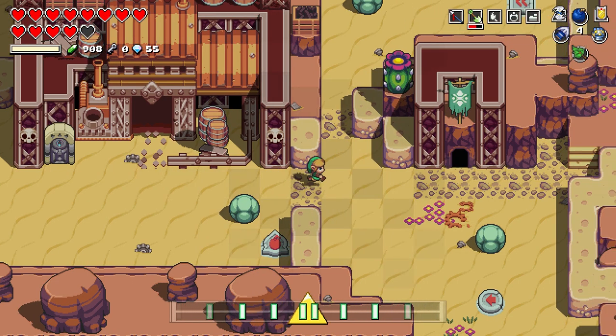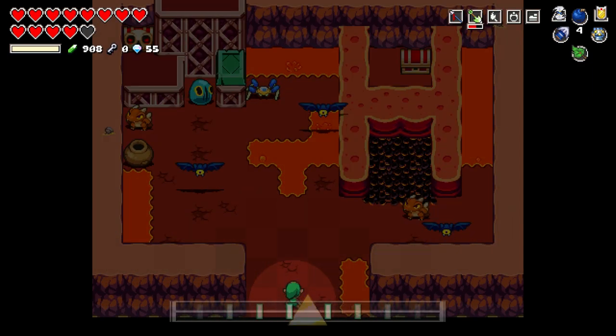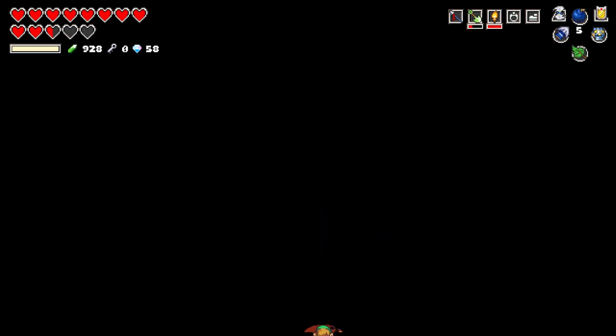You're going to need a shovel, and what you're looking for is these banners in the desert right outside of the dungeon. Go inside — each of them has a chest, and inside each chest you will find a gear. There are three of these total, so you will get three gears.